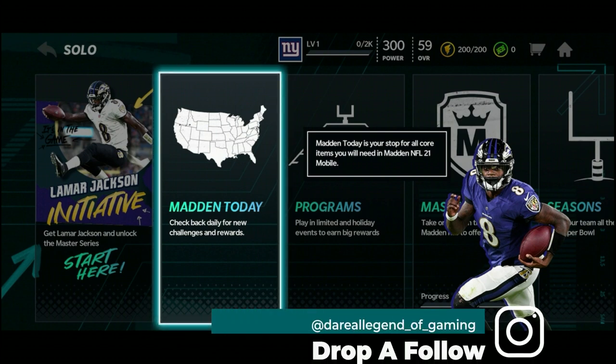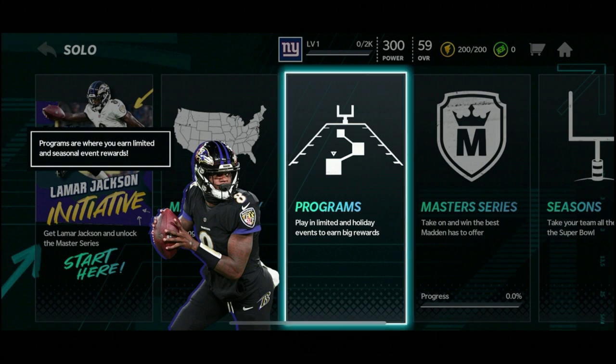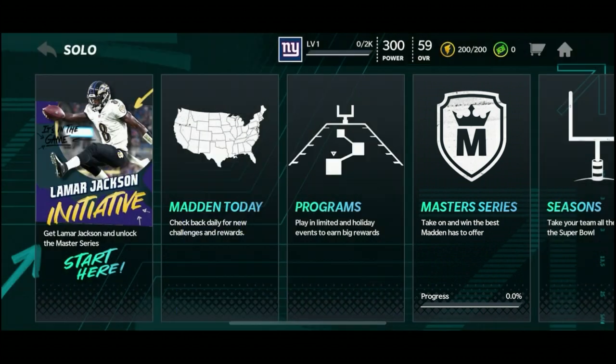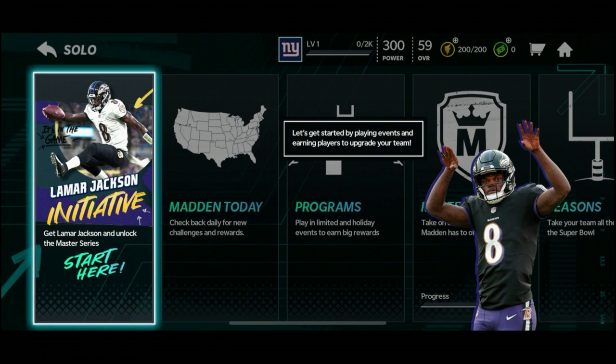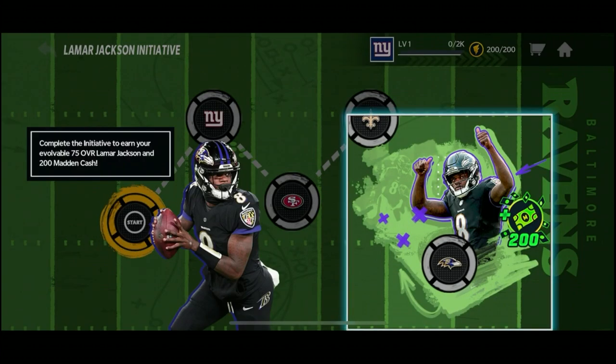In Madden Today you get to check back daily for new challenges and rewards - this is your stop for all core items you'll need in Madden NFL 21 Mobile. In Programs you can earn limited and seasonal event rewards. Play through Master Series to earn bosses and upgrade the 75 overall Lamar Jackson to a 100 overall throughout the season. Let's get started by playing events and earning players - learn the basics from Saquon Barkley, Nick Bosa and Michael Thomas while earning them along the way.